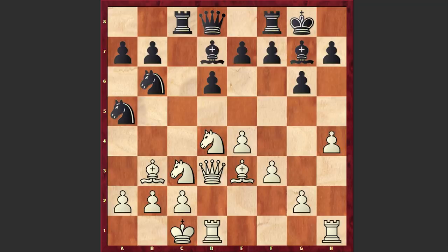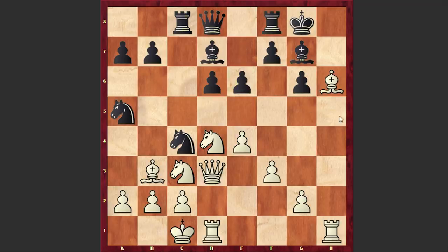In our game we have Rc8 and h5, Nbc4, hxg6 and hxg6. Recapturing with the f-pawn is better here — if needed, Black can support the pawn on h7 with a move like Rf7. But in our game we have hxg6, then Bh6 — the standard idea when playing against the Dragon variation. After the exchange of dark-squared bishops, the Black king will be defenseless. Bxg7, e6, and after f4 we have e5. Instead of playing e6, going for e5 straight away is better.